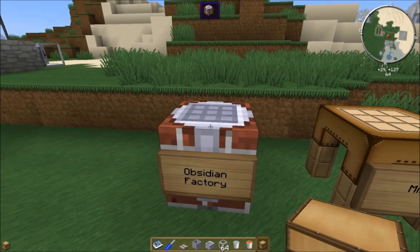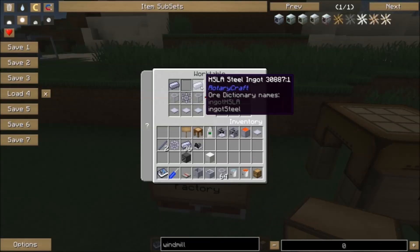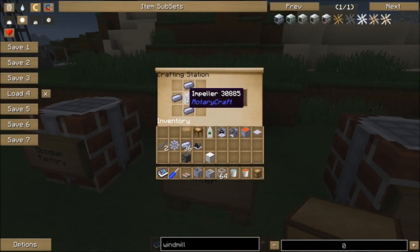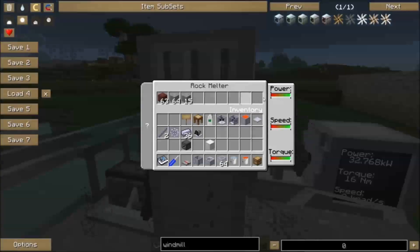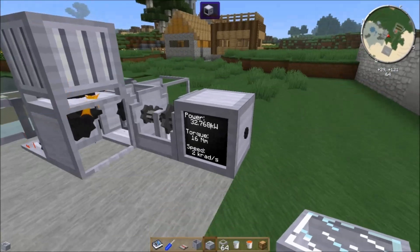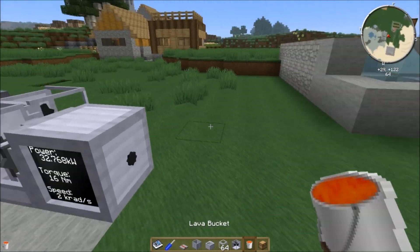That's how you can generate lava with RotaryCraft — pretty easy. But if you want to turn that into obsidian, then we're going to need an obsidian factory. Obviously you can use any lava source; if you find one you can just pump it up. The obsidian factory is crafted with two steel ingots, a glass pane, two liquid pipes, three base panels, and a mixer — which is made using an impeller with more steel added. The obsidian factory requires more power than the rock melter — 32 kilowatts at 2 kilorads — and you have to put the power in through the bottom. So let me grab a double gear and pop that on there.